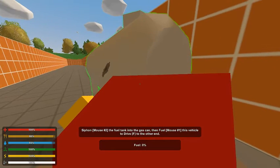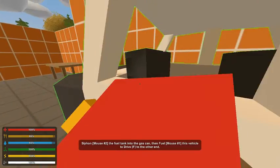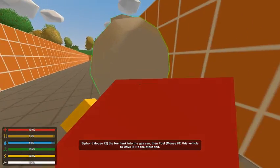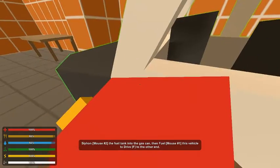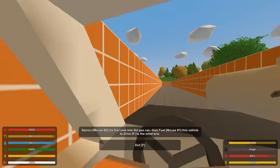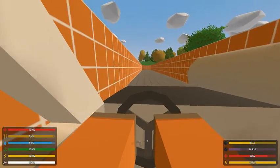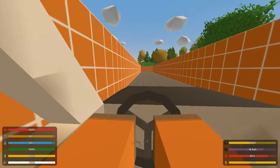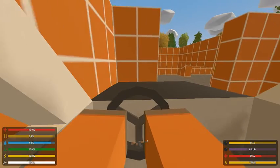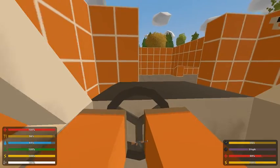There we go — click and drop. There we go, interesting. Let me go ahead and fuel this bad boy up. Got 100% fuel — I don't know how much this car needs, though. I imagine it takes more than a few gallons. So yeah, it's just WASD to drive. How much gas is left in the vehicle — interesting.